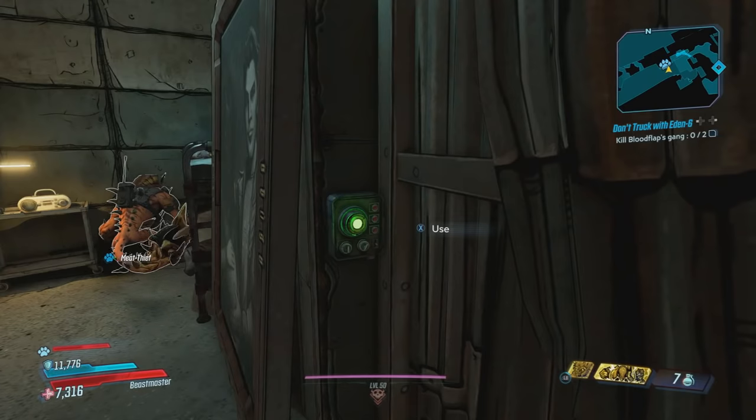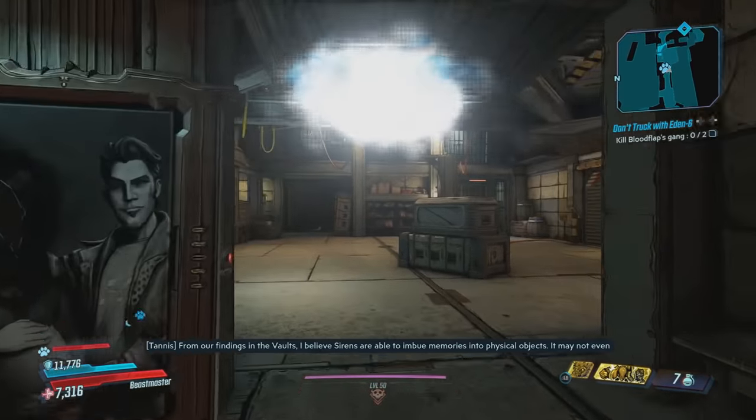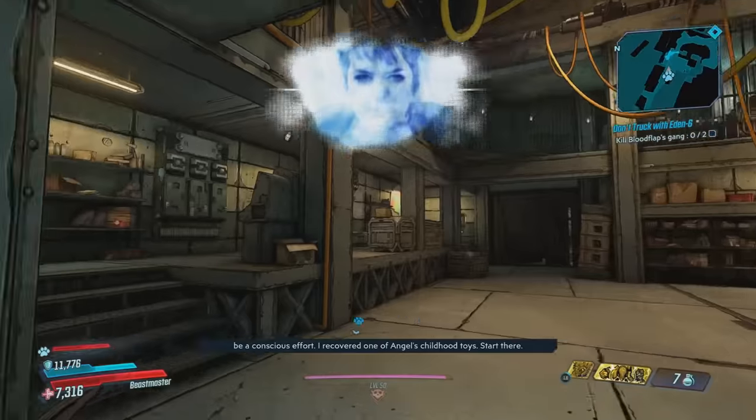Anyways, behind this picture, as you can see, there's a button we can press. This will gain us access to his secret chamber. From our findings in the vault, I believe sirens are able to imbue memories into physical objects — it may not even be a conscious effort. I recovered one of Angel's childhood toys. Start there.